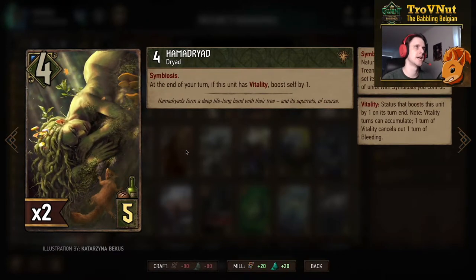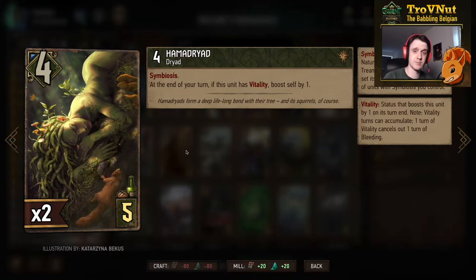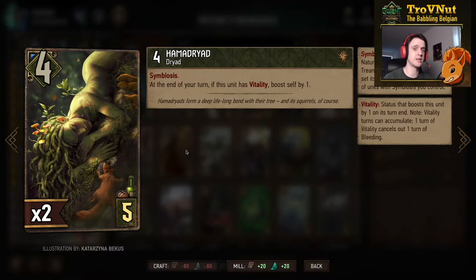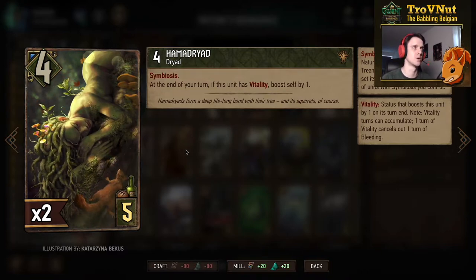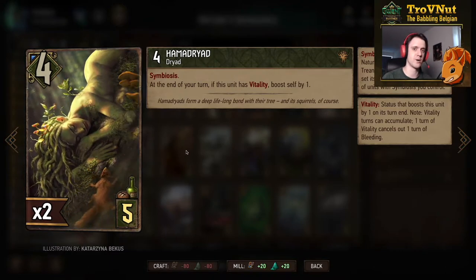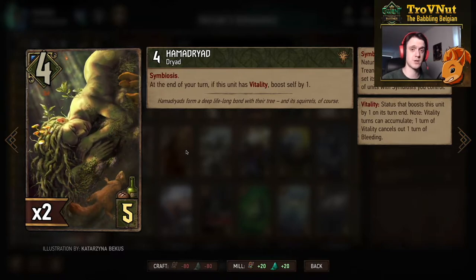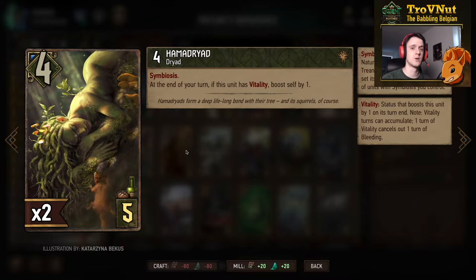Of course we're playing Nature's Gift with the cute little squirrel in the art. We're also going with the double Hamadriad. It starts at 4 power and has Symbiosis — your Wandering Treants will be 2 power if one of these is on the board. At the end of your turn, if this unit has Vitality it boosts herself by 1, basically doubling the points you're getting from Vitality on this unit. It synergizes very well with our leader ability and the special cards we'll be playing.